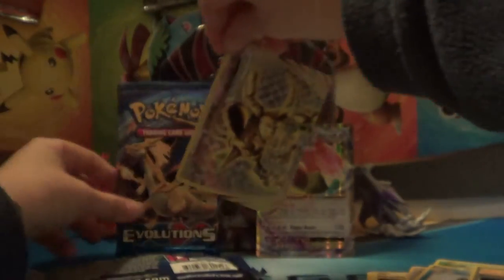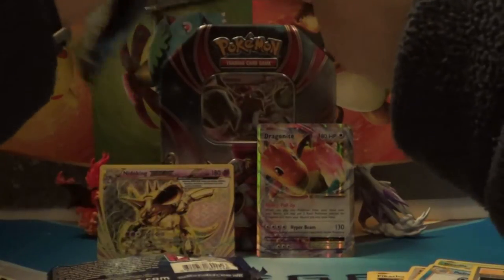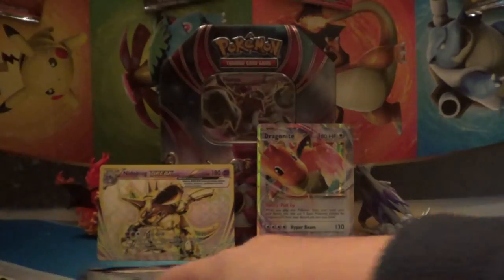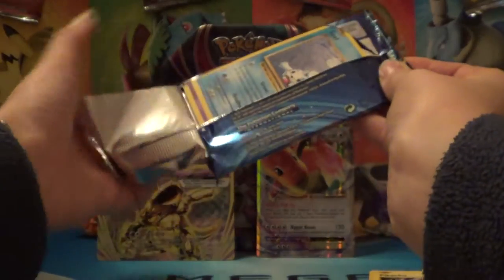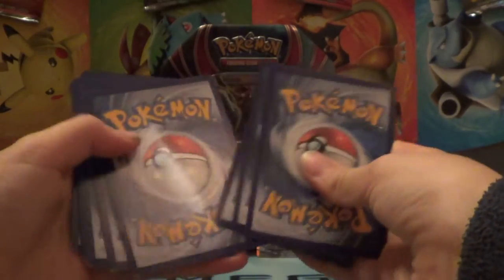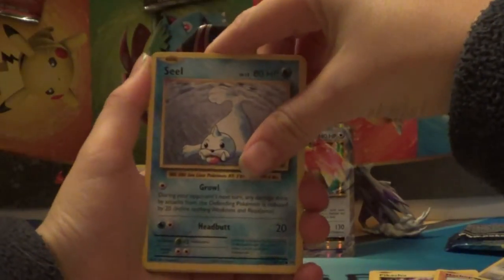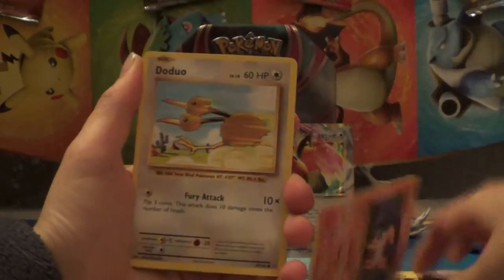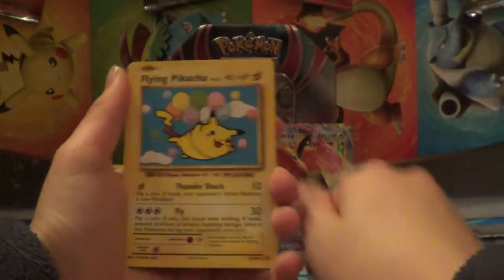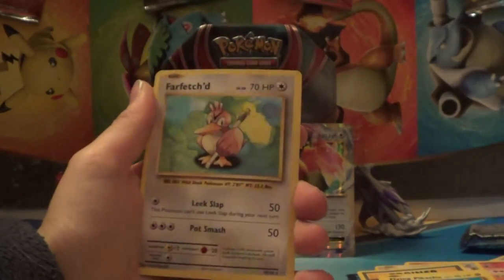We have a Nidoking Break - see if we can make this the best. Last pack, come on Charizard, you're going to be the one who fails us again. Okay, so we have a Seel, Nidoran, Ponyta, Doduo, Pikachu, Maintenance, Haunter. We have a Secret Rare Flying Pikachu - this is what we're talking about! A holo is a Rattata, and a rare is a Furfetch'd.